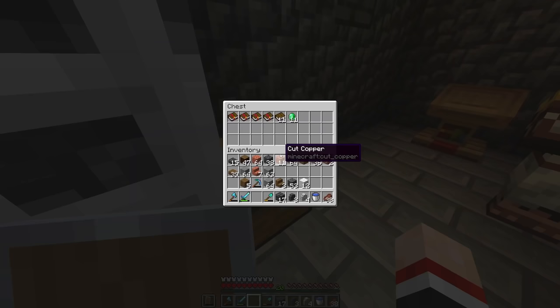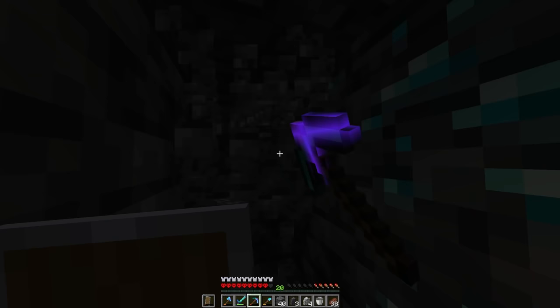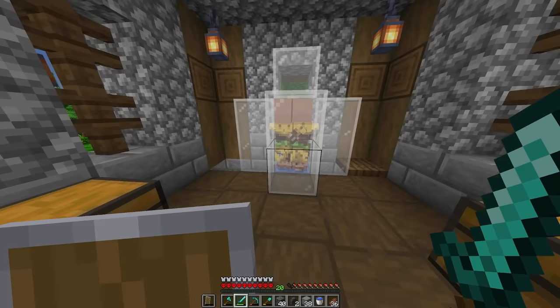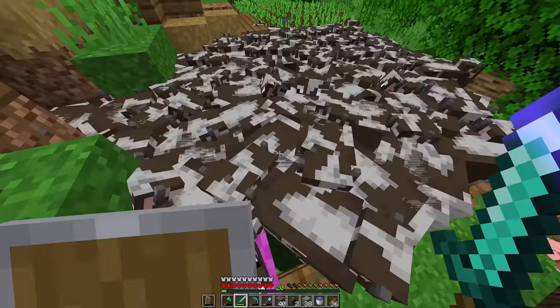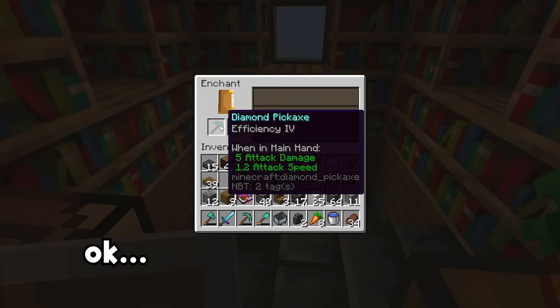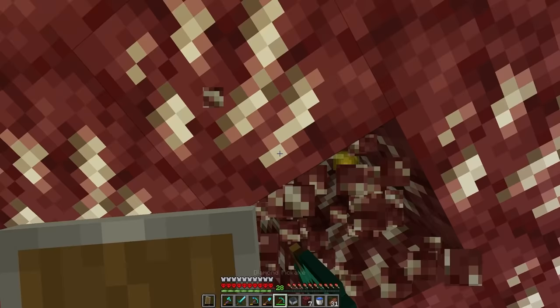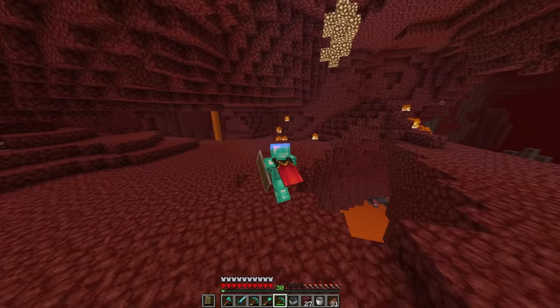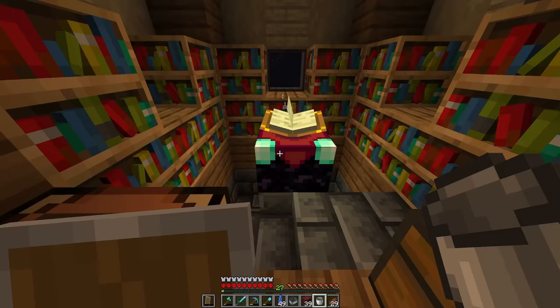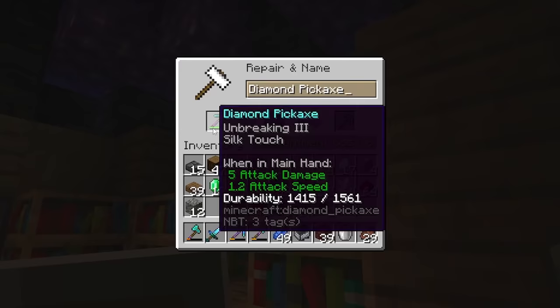I don't even have diamonds, so I need to go mine for them. I finally got some — 11 diamonds — and then realized I had mined past even more on my way down. 23 diamonds total. If only you could get XP from killing villagers, because I basically have an infinite villager farm right now. Instead it was back to my animals for XP, then several trips to the enchanting table. I got sick of it, so I went to the nether to mine some quartz for better XP, came back, and got Silk Touch. We have a pretty good pickaxe — name this pickaxe in the comments for me!